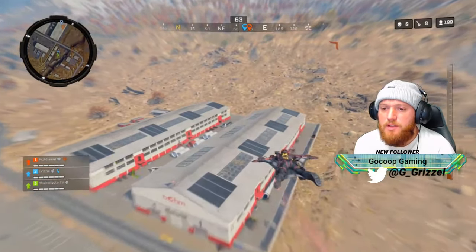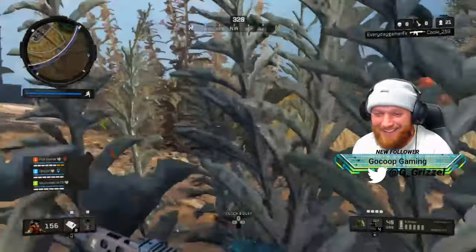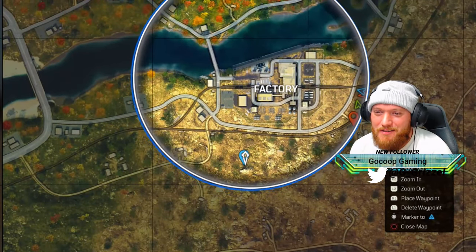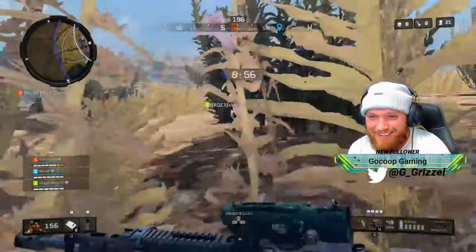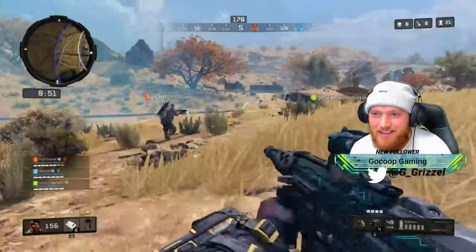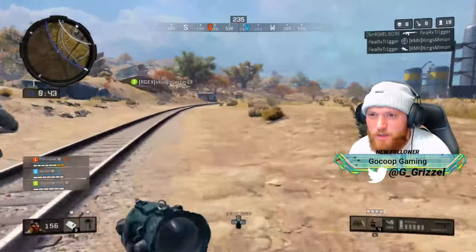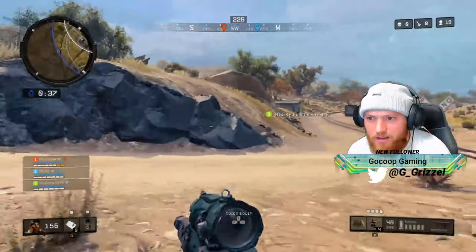I'm gonna land to the bottom right, back door, then the gully. I'm on top. Circle is probably gonna end like over here. I'm gonna push toward the smaller side. We need to go left here — yeah, skinny side. I'm gonna stay right on the edge of the circle. We got 45 seconds, people shooting from southwest to the factory. I got a four-wheeler coming.